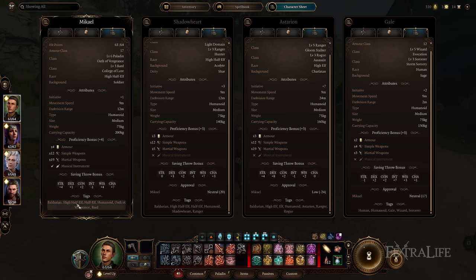Below that, you'll see the tags that affect the character. These often affect dialogue choices — for instance, if you have a class or subclass tag, there may be specific dialogues pertinent to that class that will only trigger if you have those tags. If you don't have them, those options will not be present to you.